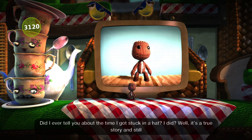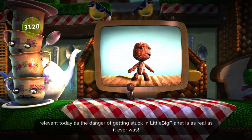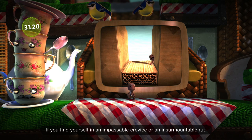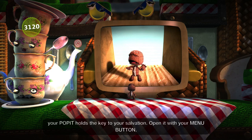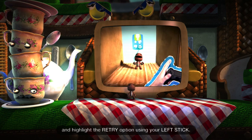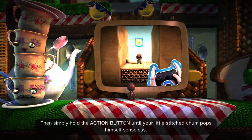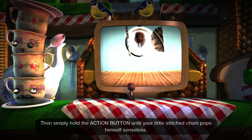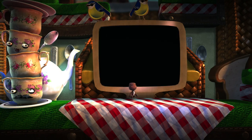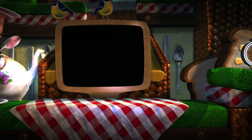I didn't tell you about the time I got stuck in a hat. It's a true story and still relevant today, as the danger of getting stuck in LittleBigPlanet is as real as it ever was. If you find yourself in an impassable crevice or an insurmountable rut, your pop-it holds the key to your salvation. Open it with your menu button and highlight the retry option using your left stick, then hold the action button until your little stitched chum pops himself senseless. He'll be back in a jiffy, spat out of that last checkpoint. Good as new. Let's give ourselves a good old blowin' up and go back to that checkpoint.